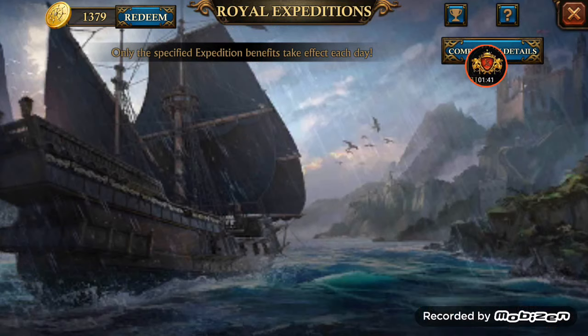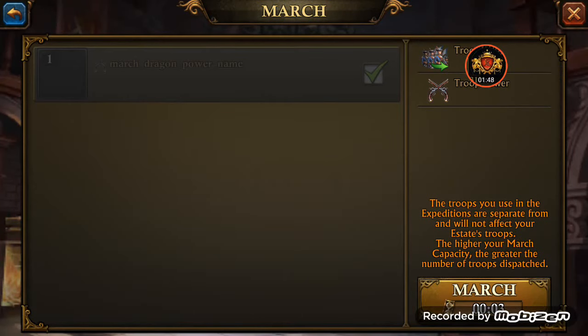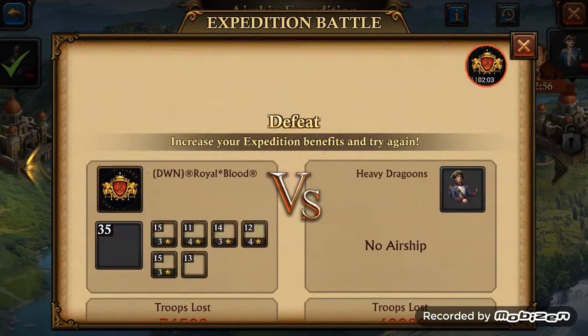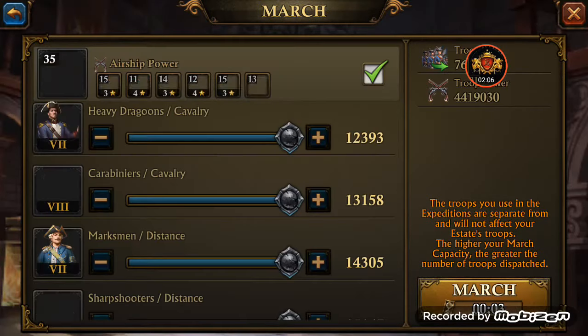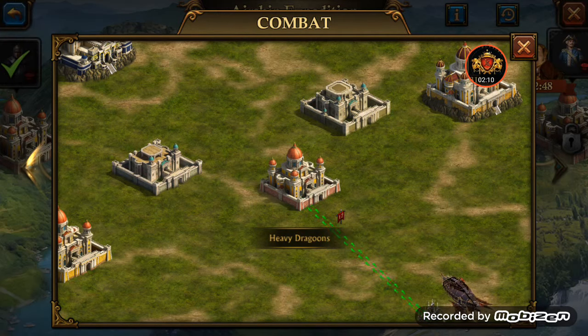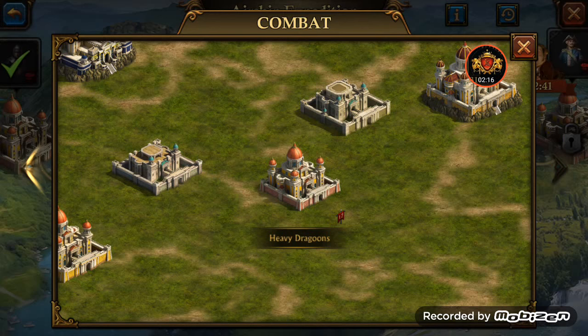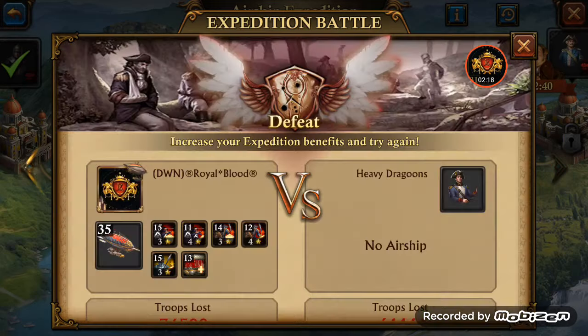Let's go see if we can complete any more expeditions. I got a lot of level 4 gears from completing these, which I used on my airship to go even further to get the Airship Rider. Always try it a few times — never just do it once. I've actually failed 4 times and for some reason the 5th time it will work. I can't really explain it.